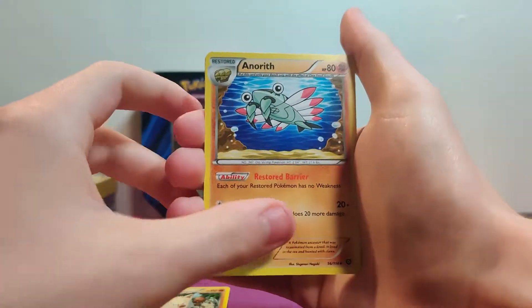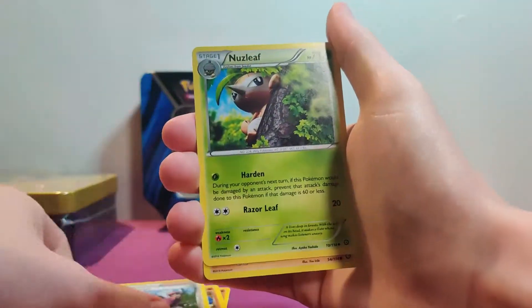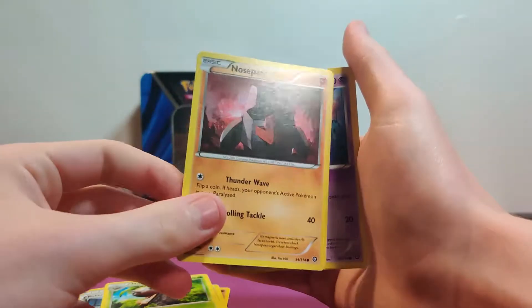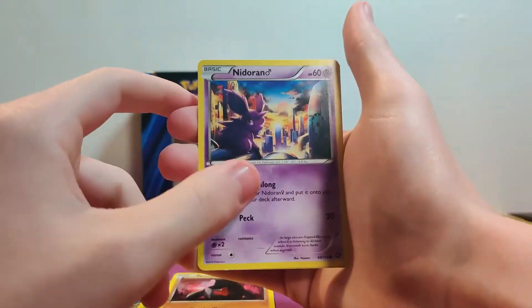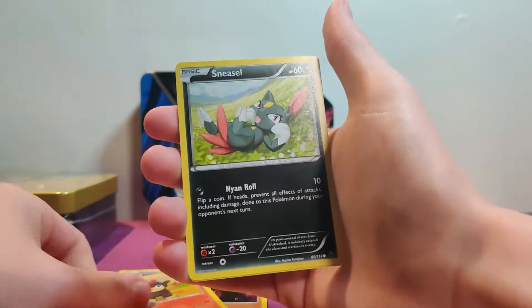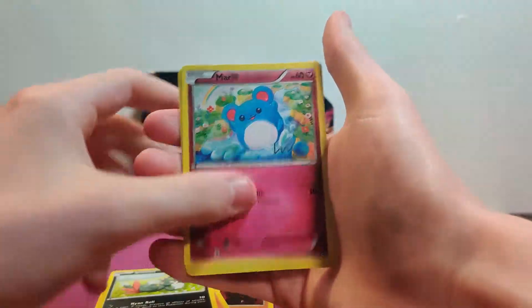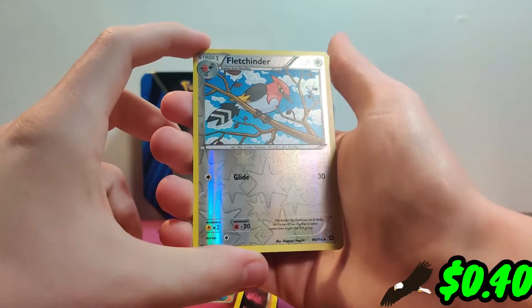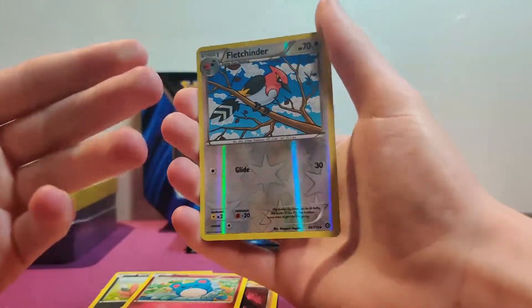We got Primeape. We got Aerodactyl. We got Pokemon Ranger. We got Nuzleaf. Nosepass — he looks very upset. We got Audino in like some Utopian Society. Litten. Sneasel. Meowth. We got a Fletchinder. The holos were so good back then — or the reverses.